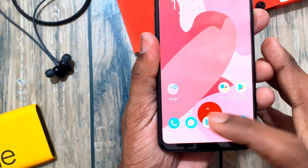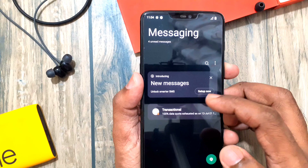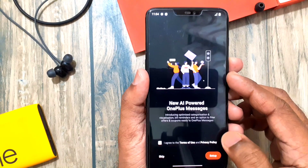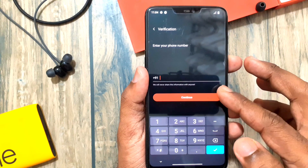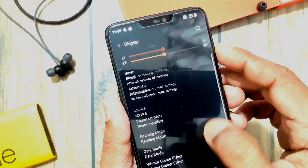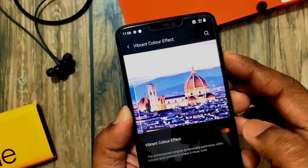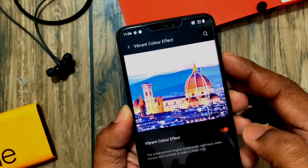The messaging app has also been updated with AI-powered OnePlus Messages. You just log in, and it will automatically categorize all incoming messages into bill reminders, offers, coupons, and more. Under display settings, you also get the vibrant color setting option, which helps improve video color and contrast to make it more vivid.